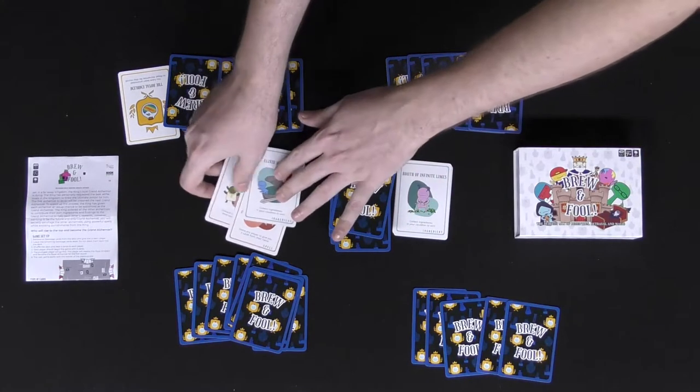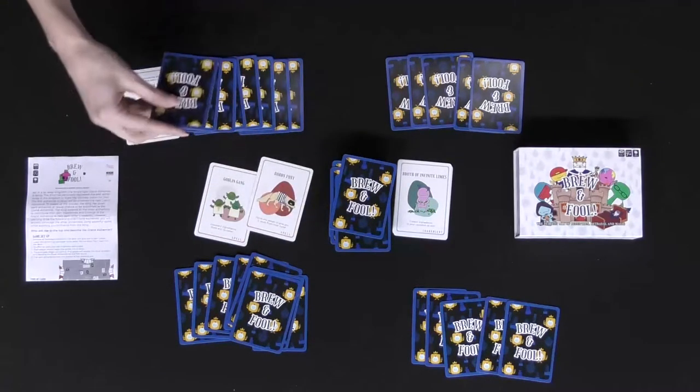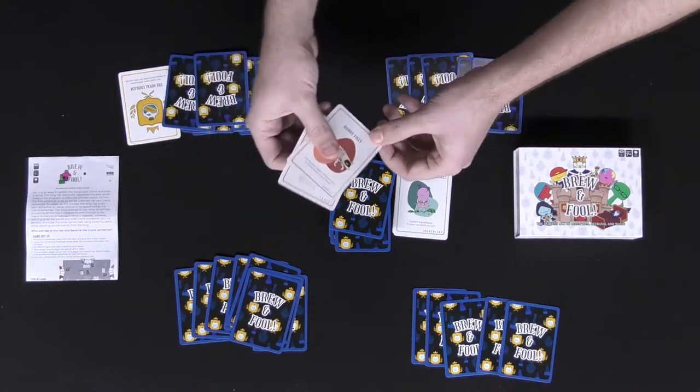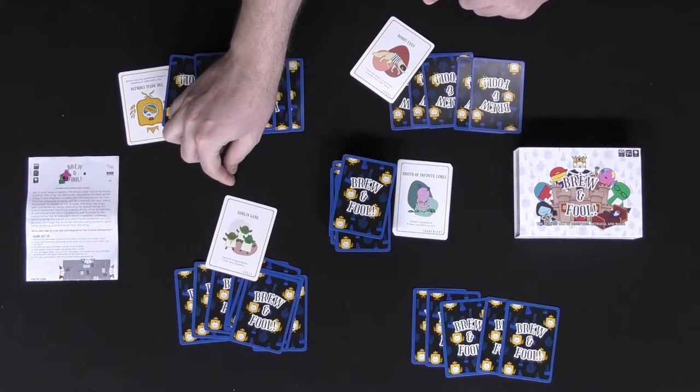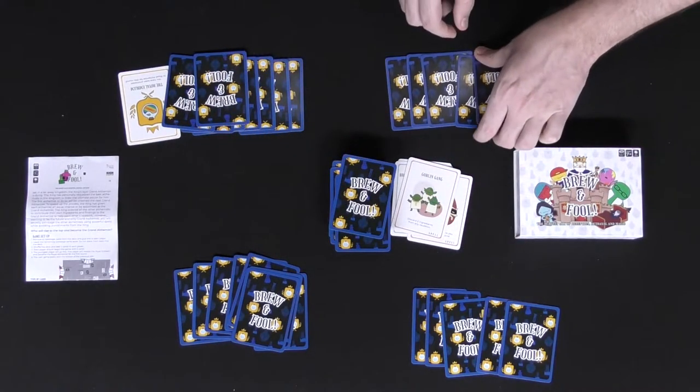Another potential outcome is that two players could play ingredients and one could play spells. Since over half of the cards are ingredient cards, the royal alchemist will get those ingredient cards, and the player who played the spell will resolve that spell. The final possible outcome is that two players played spells and one played ingredients - less than half played ingredients - so the royal alchemist will get that ingredient card. However, the players who played spells will have to give up two cards of their choice each to the royal alchemist for this round.